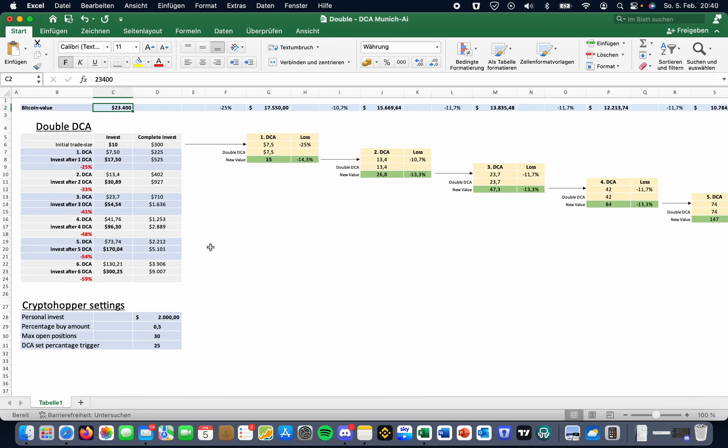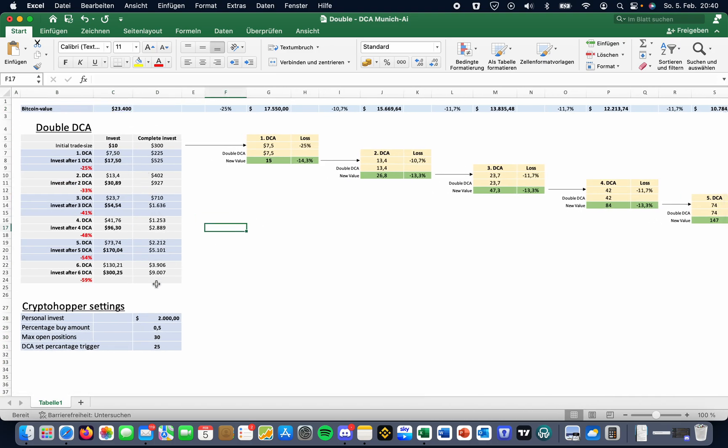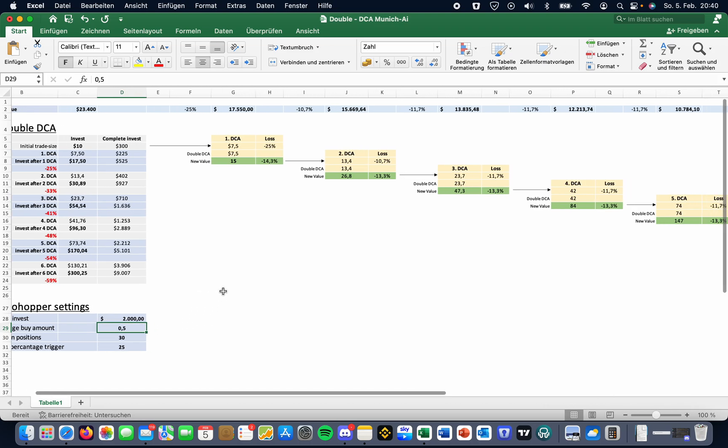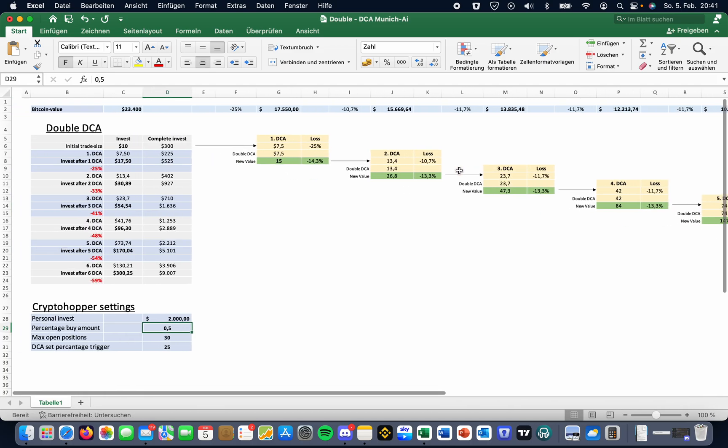This is a really nice tool. You can download it on my website for free. You can change these values and the current Bitcoin price, and then just calculate. If you have $2,000 invested, make sure the trade size is at least $10. Based on your investment, you need to calculate what your percentage buy amount should be, and you can easily determine which drop you're still able to cover with DCA.